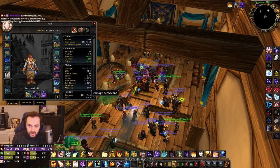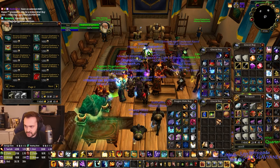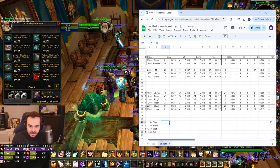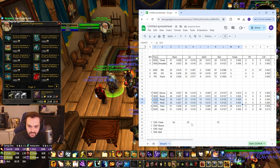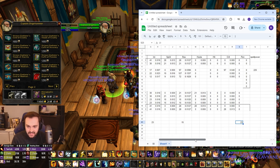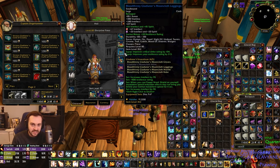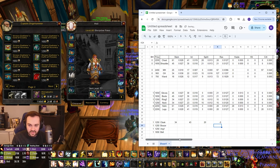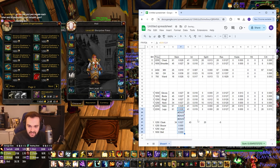For example, the cloak will put us at spell pen cap. So cloak here — cloak is 23 pen extra, and it's kind of unique and awkward to compare. In terms of stam, int, and resilience it's the same as the other 1250 items — it's only the pen that's different. What the pen is equal to is the glove socket, which will be switched out: instead of resilience pen it's going to be spirit. So it's minus 20 resilience, but it's 20 int and 20 spirit from the gem swap.